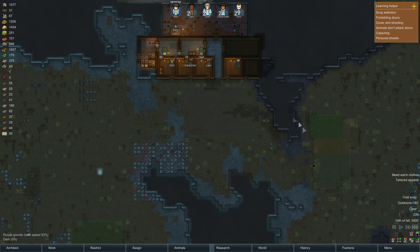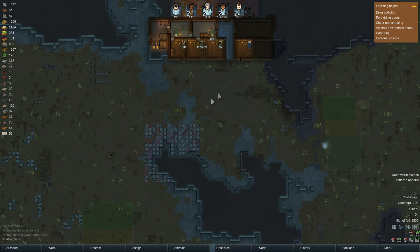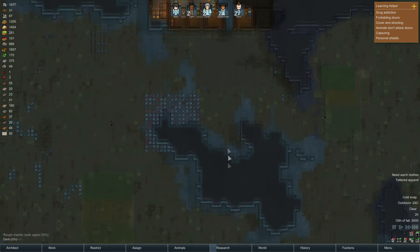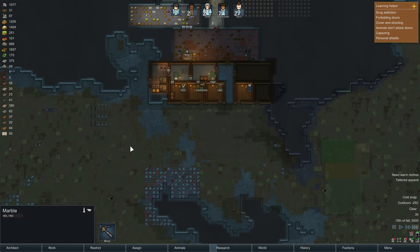I'm thinking something like walling all the way down here, leaving just a thin single-tile gap for enemies to come in, then digging a tunnel through here so they all come through a single bottleneck with a windy bit, fill it with obstacles to slow them down and split them up. I think that'll work pretty nicely.